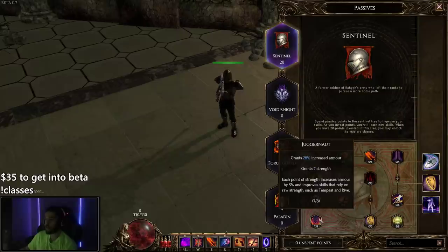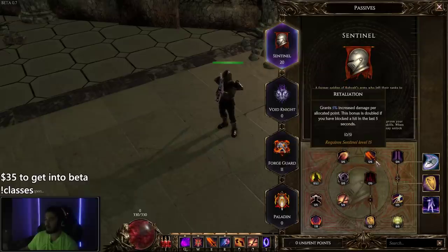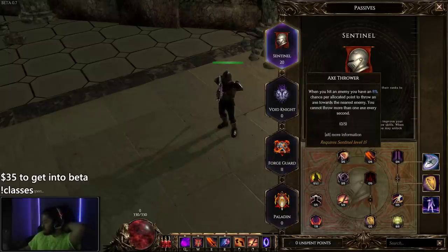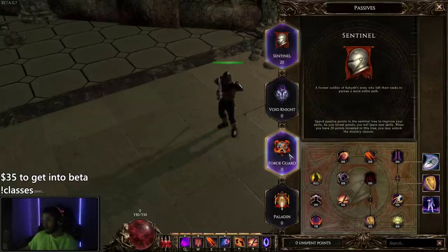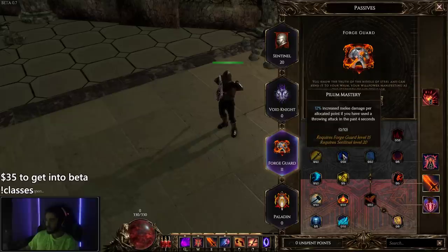Juggernaut gives us armor and increased strength. Strength is a damage increase to pretty much all our skills since almost all scale off of it. I also went into Relentless for increased damage. I don't see anything too crazy in the other Sentinel passives — Overwhelm seems okay but I'd rather get points in Forge Guard. Axe Thrower is interesting: 8% chance per point when you hit an enemy to throw an axe toward the nearest enemy. In Forge Guard there's a note that says melee damage per point if you've used a throwing attack in the past 4 seconds. I wonder if the throwing axe can proc Pilum Mastery — that would be strong synergy.